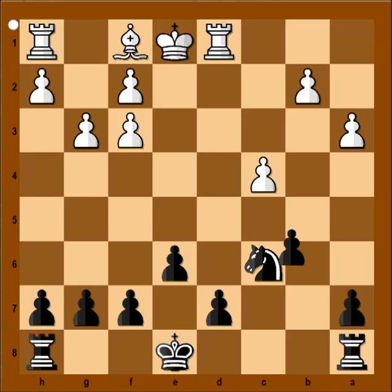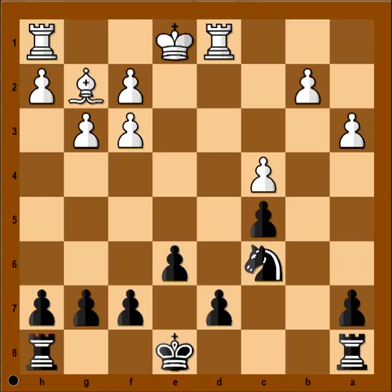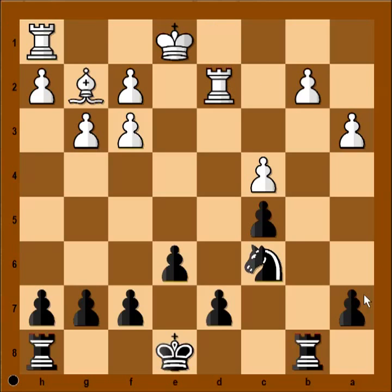Because black is going to use the semi-open file to attack with rooks. Let's go back: if d5 is played, then knight to d4, f4, and black is okay. Bishop to g2 — logical move. Rook to b8, attacking the pawn on b2. Defending. Rook to b3.